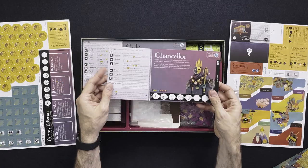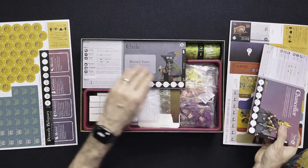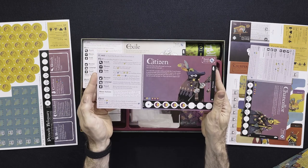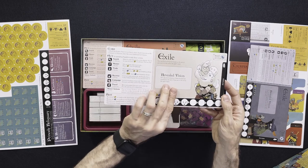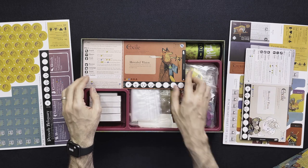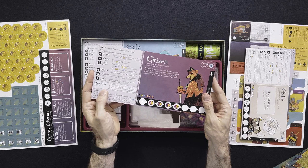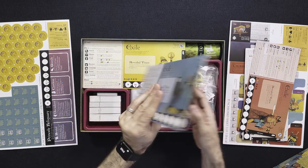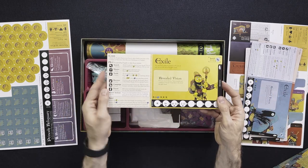Here we have our player boards. We have the chancellor and the clockwork prince on the back, and the first exile board. Throughout the game if you are in exile there are opportunities when you could actually become a citizen. Oath is a game that's going to last a maximum of eight rounds, and in the last three rounds there's an opportunity for the chancellor to actually win by rolling a die. In every round there are going to be three phases: the wake phase, the act phase, and the rest phase.